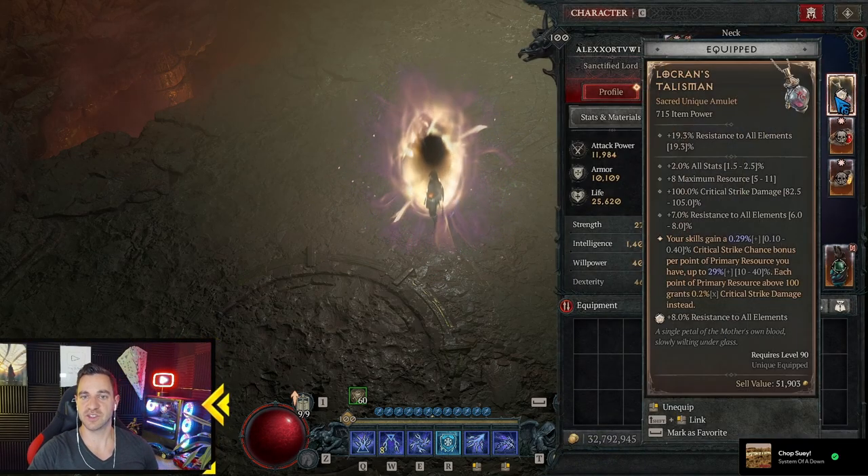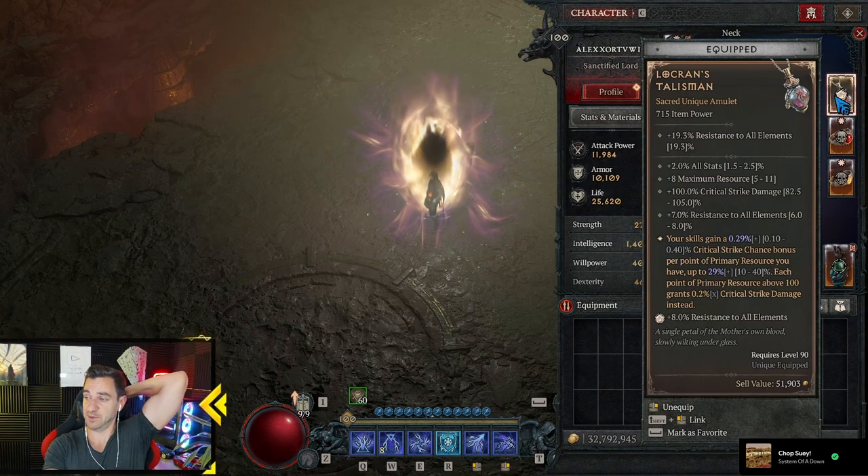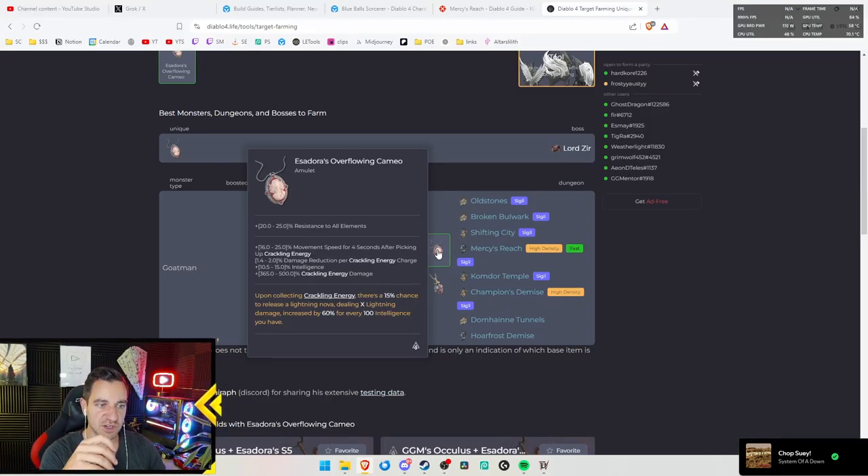The item in question is not this. What we actually want is Azadoras — the amulet from Azadoras. It's called Azadoras' Overflowing Cameo. As you see, it gives us 25% resistance to all elements, movement speed for 4 seconds after picking up crackling energy — that's great to run around and pick all them up — damage reduction per crackling energy charge, great intelligence, and crackling energy damage 500%. That's insane. And upon collecting crackling energy, there's a 50% chance to release a Lightning Nova dealing X Lightning damage.